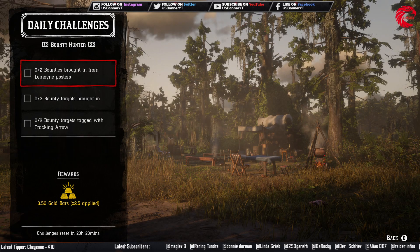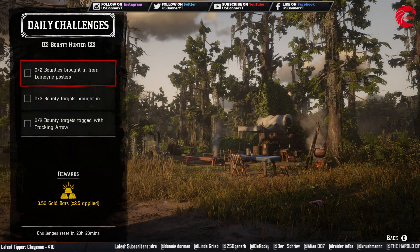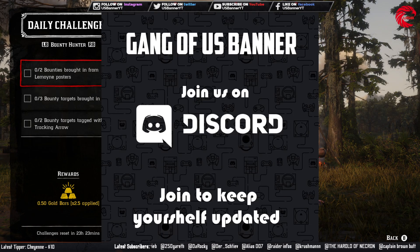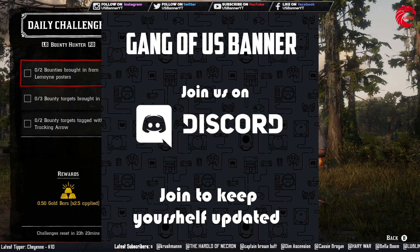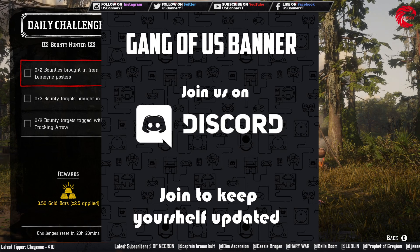After that, role daily challenges. Before that, if you want to keep yourself more updated about Red Dead Online, you can join my Discord channel and stay connected with my community, the Gang of US Banner. You will find the link in the description — click on it and you will find our gang.